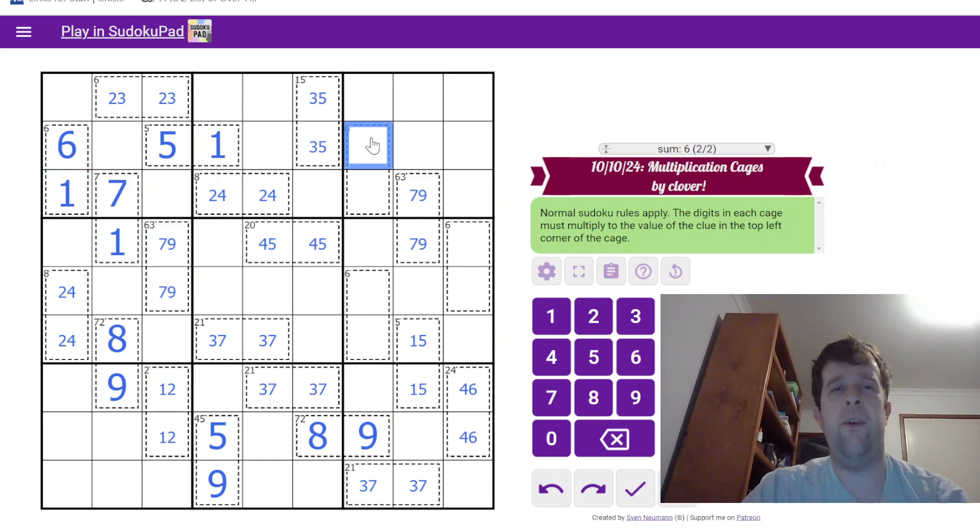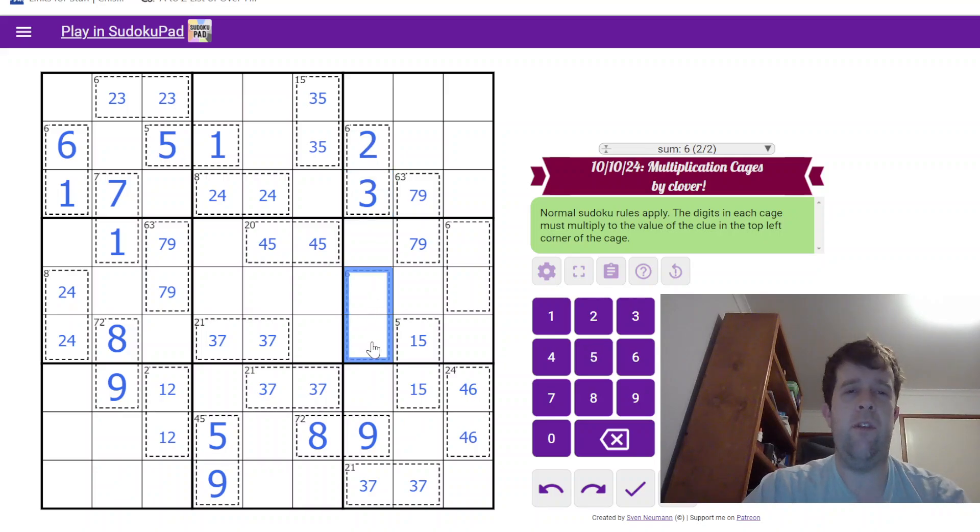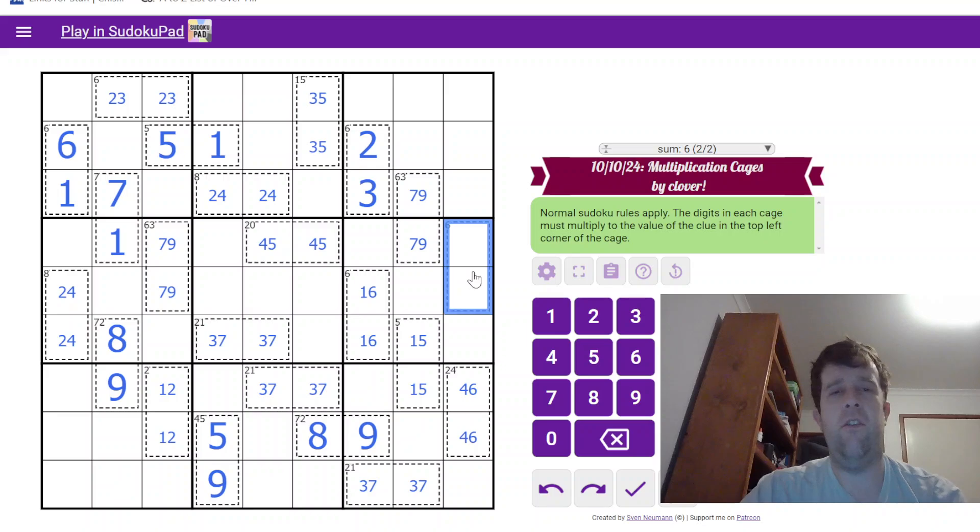The 2-4 pair tells me how they go around. 2 and 3 here means that this has to be the 1-6 cage, and this is the 2-3 cage. Thank God.